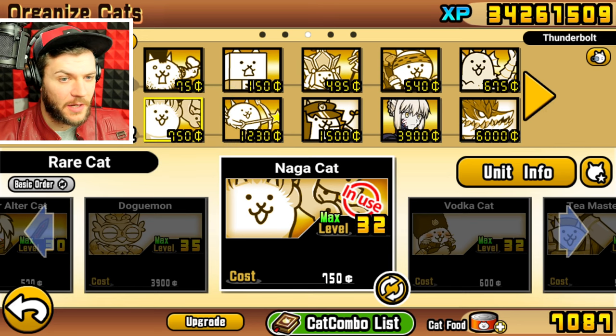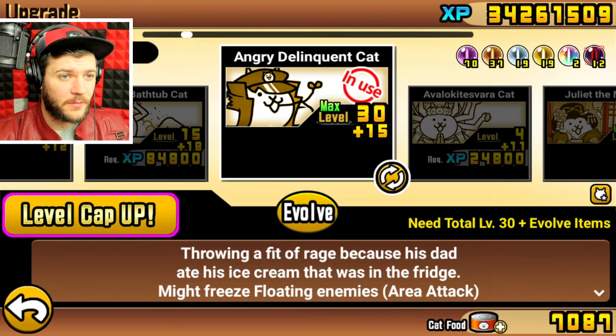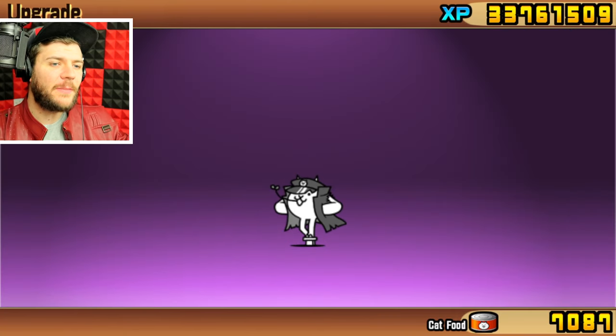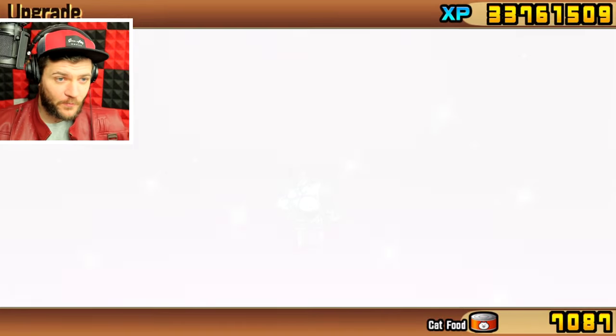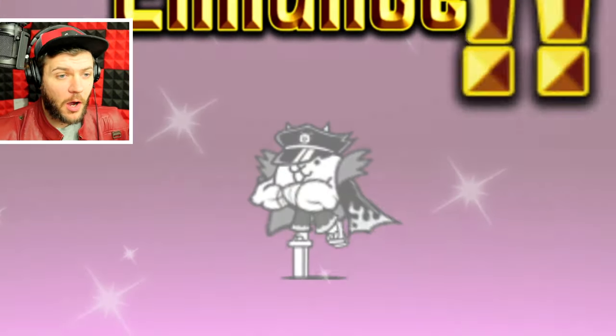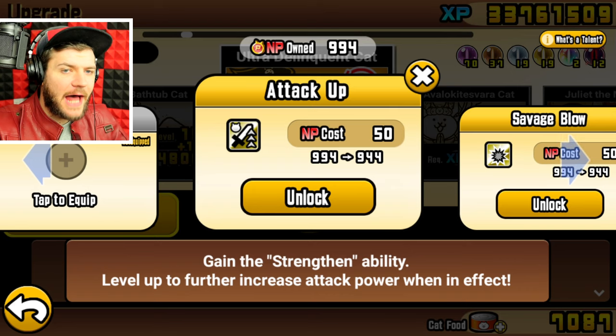We can't use Octopus cat anymore — it gets destroyed. I'm going to do it, mainly because he looks cool. That's pretty cool. Very Jojo-esque. He has talents too.